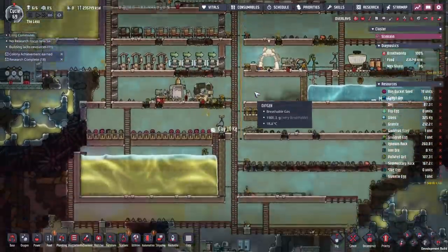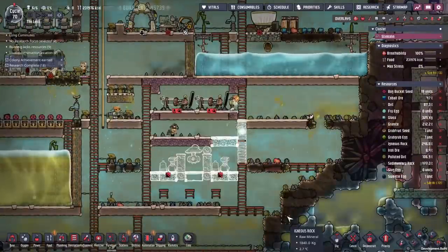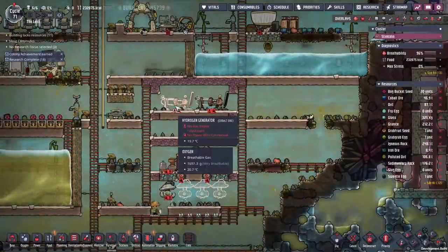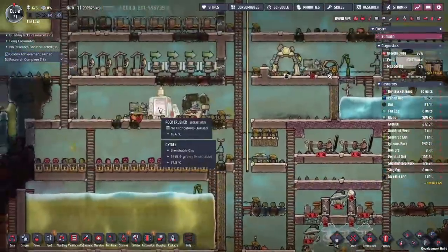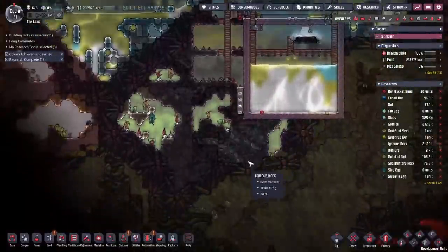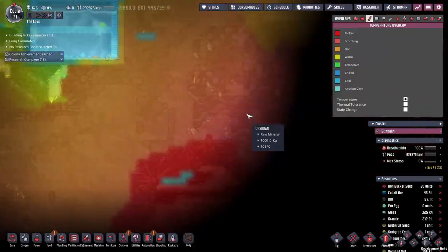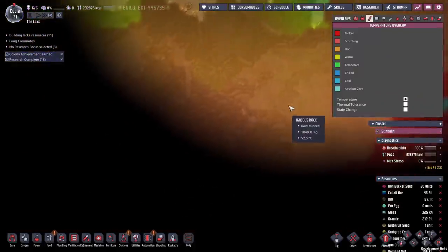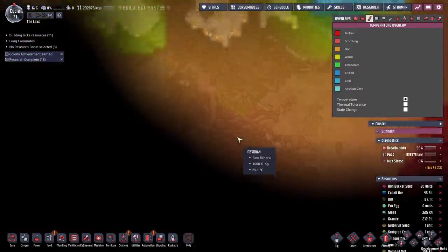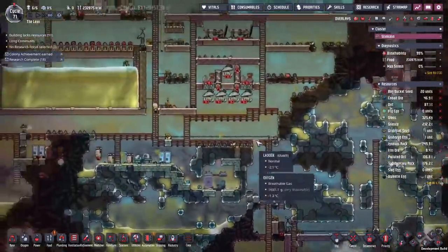Our food supplies are looking really, really well. To get this finished, we are going to need some two kilowatt wire and I don't want to spend so much time smashing it up. I think we'll have a quick trip down to the Badlands biome down here and grab some of the iron ore. Not too much of it, however. The temperatures over this side are over 100 degrees, but here it's 50 to 60 - that's actually quite livable. So we'll core out some of this iron ore just for wiring.